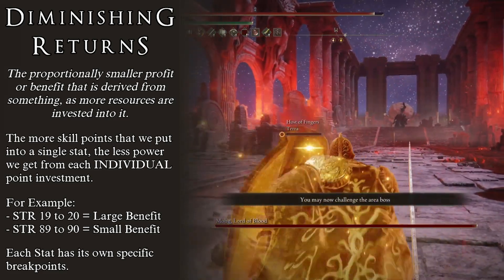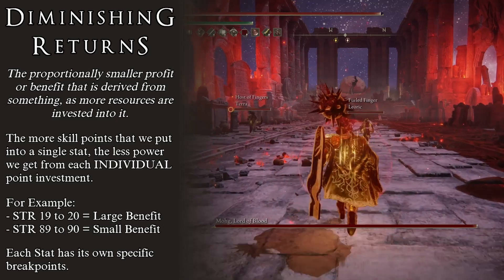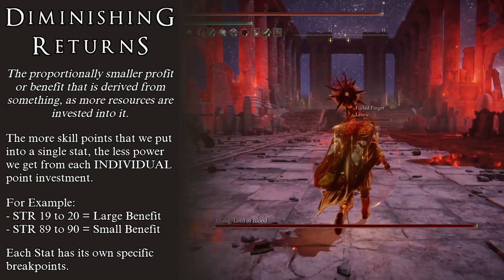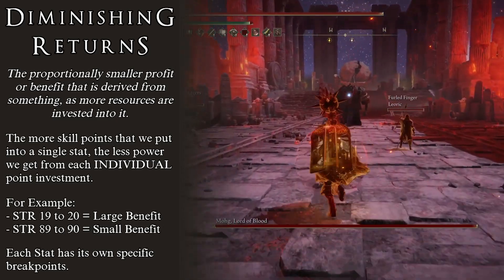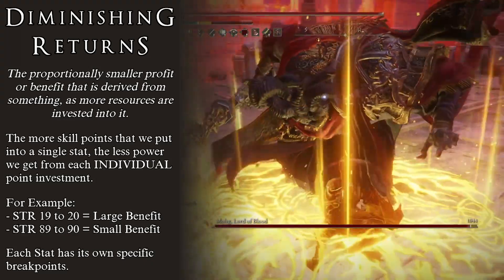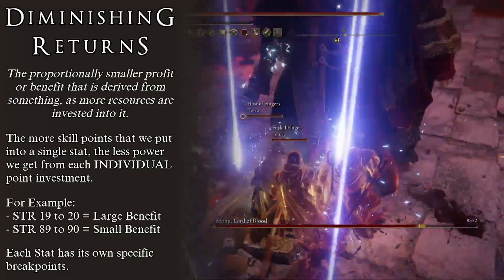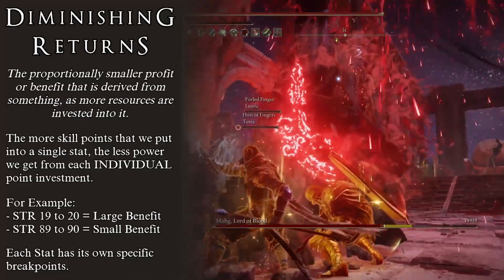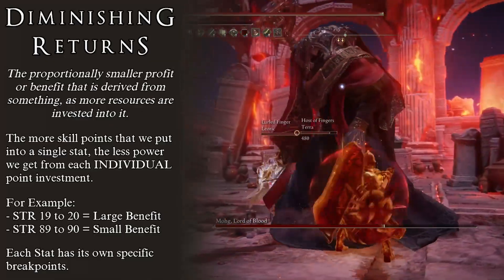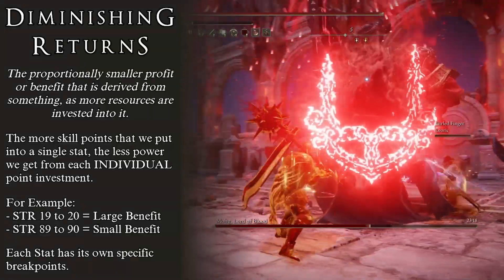Every time that we level up, the game allows us to put one skill point into any of the main attributes that every character shares: Vigor, Mind, Endurance, Strength, Dexterity, Intelligence, Faith, and Arcane. While this is easy to understand, it is important to also be aware that not every skill point is the same. In fact, not all of the skill points that we put into a stat give us the same effect or the same efficiency.